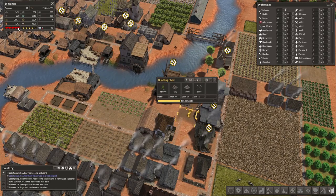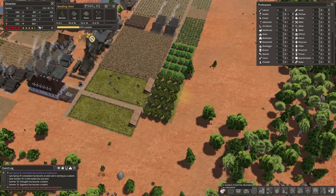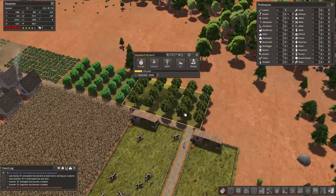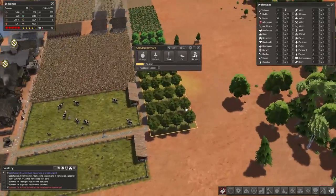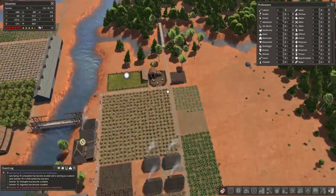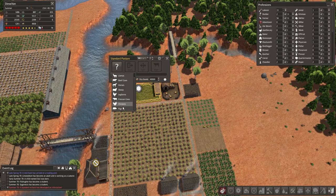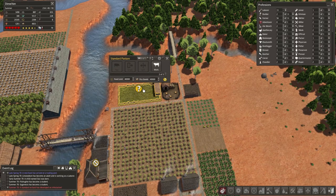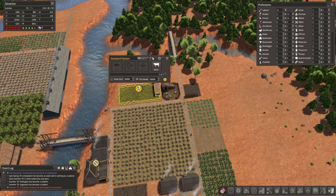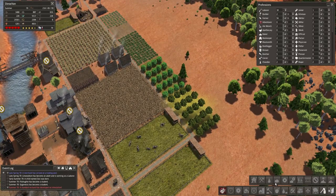We're doing a lot better in the fire department and the stored fuel department. Average health of citizens is at five hearts. Oh no — our oranges seem to be getting rocked. Come on, why are you going out on the oranges? All right, let's get the pigs sorted.